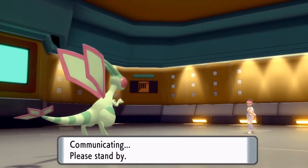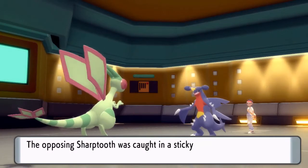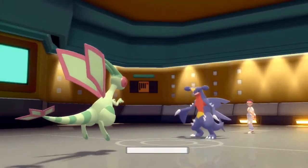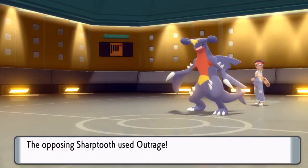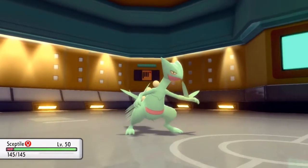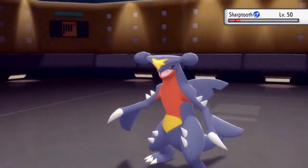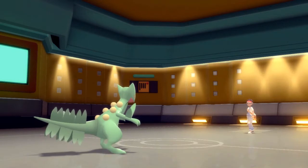We got Garchomp. Thanks for the Sticky Webs — even if he's Choice Scarfed, we should be able to outspeed. Unfortunately, I don't think Flygon packs enough power to actually KO a Garchomp. Not even close. Flygon goes down due to Rough Skin. Garchomp went for Outrage instead of Swords Dance — fantastic. Let's go into Sceptile. We got Dragon Pulse and we're Life Orb, so we should be able to get the KO here. Fantastic, good job Sceptile.